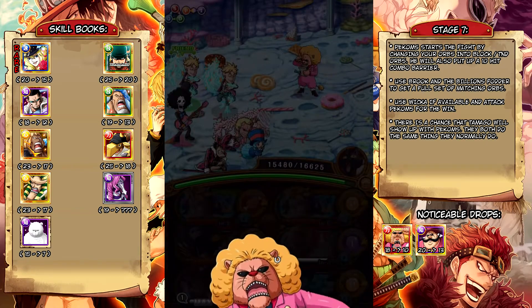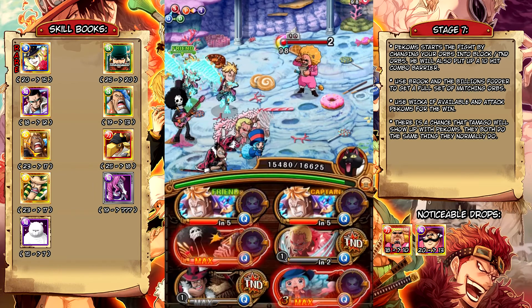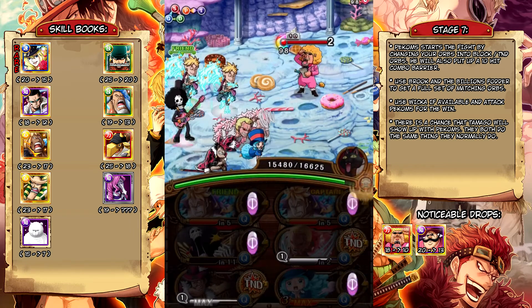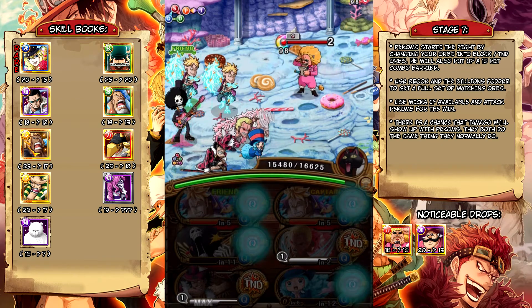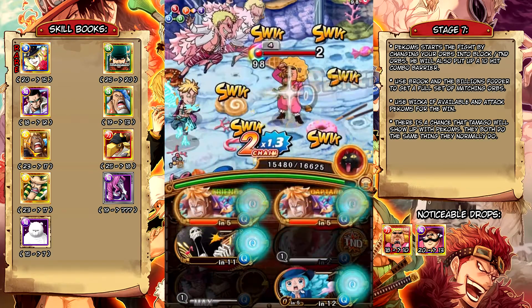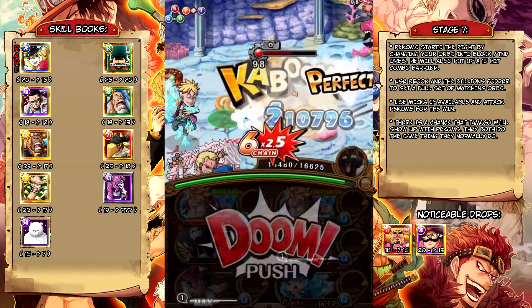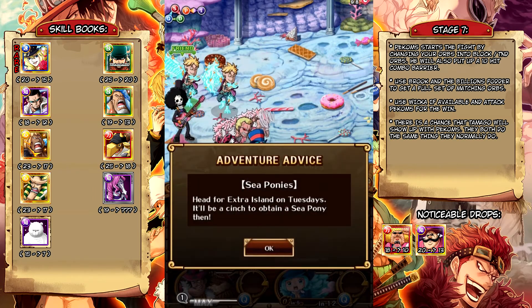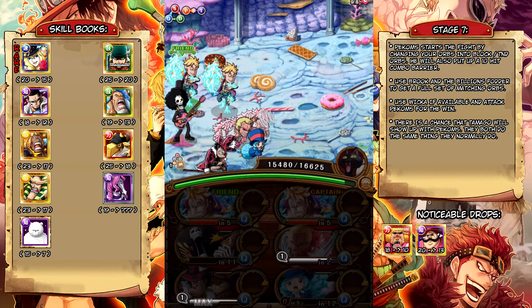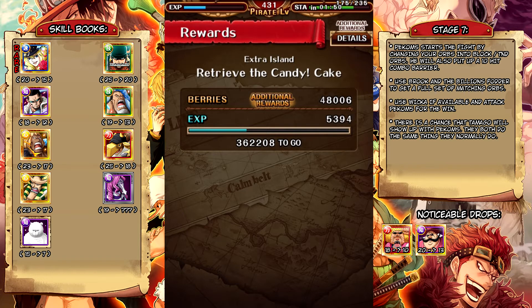Alright, here's the boss stage. Peckums is going to swap your orbs into block orbs or tandem orbs, and that's why we're using the fodder unit. You use Brook to swap all those block orbs into matching orbs, and then the fodder unit to switch the other orbs into tandem orbs. Since we can't use him here, we're just going to use Wicca for the affinity boost. That was a little sketchy because I didn't have the full matching orb set, but it's still enough to kill him. If he does get a second attack off, he increases his defense to 100% for one turn — he does that every two turns — but it's really not that hard even if he gets an attack off on you.